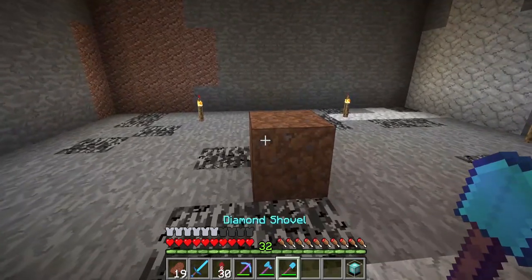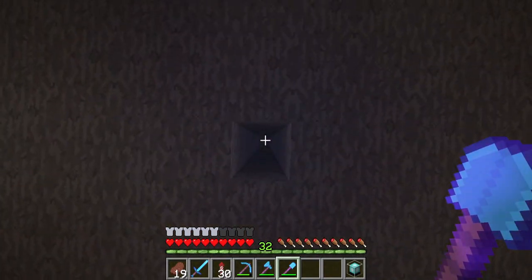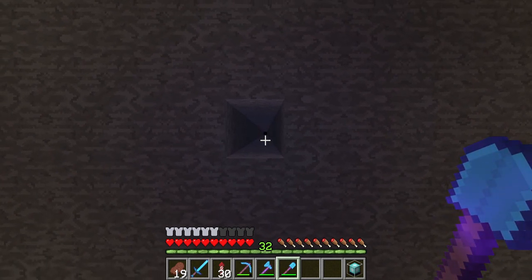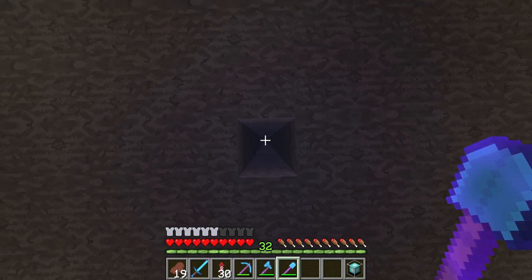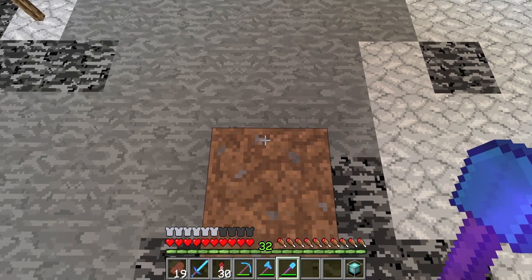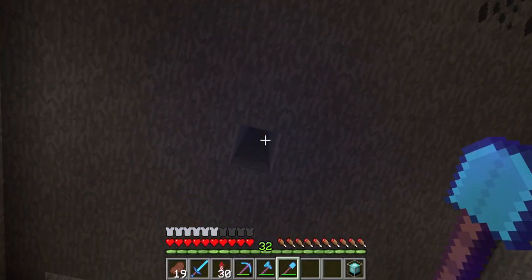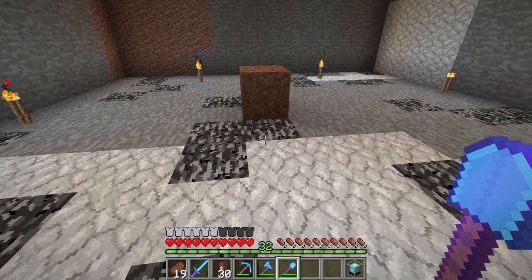Once you've crafted it, you need somewhere to place it. If you're placing it underground, the beacon must be able to see the sky. It makes sense to build beacons as low as possible, because the effect works from wherever it is placed all the way up to the sky, but it has a limited range below it depending on the size of the beacon.